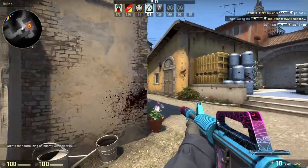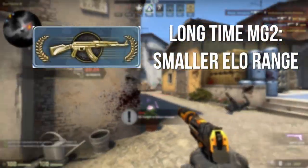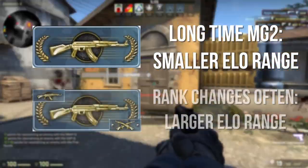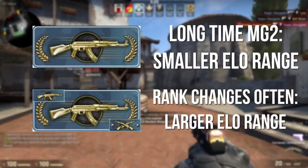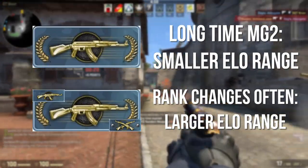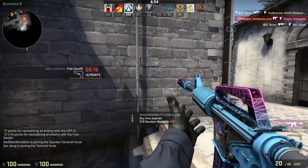For example, if you've been stuck in MG2 for a long time, it will take a lot more wins to rank up because your range will be much smaller. A player who is cruising through the ranks more quickly will have a much larger range, meaning the game might think they're ready for the next rank even if they're equally as skilled as someone with a smaller range.